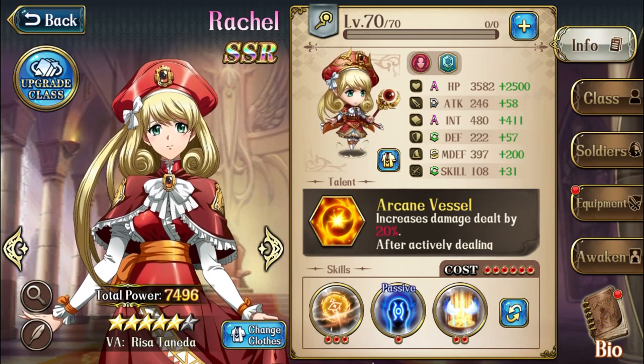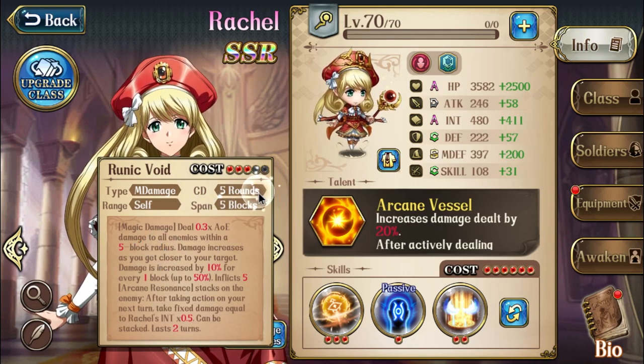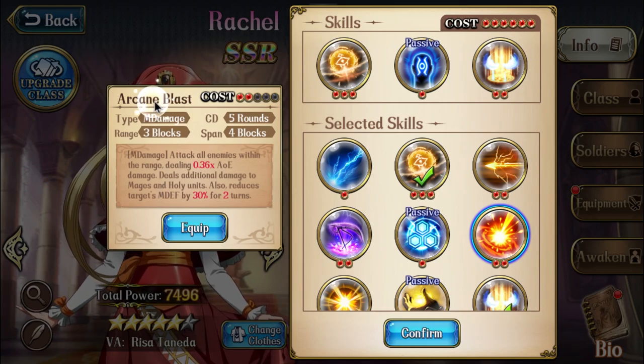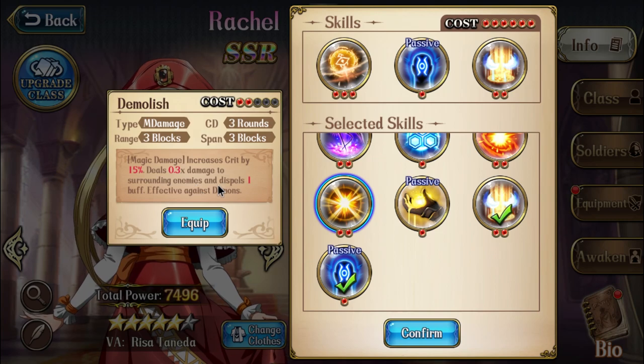We're going to take a look at the skill right now — Runic Void. So it's an AoE damage to all enemies within a 5-block radius. It's a 5-round cooldown, which means it's the same as Arcane Blast. Arcane Blast does a little bit more damage, however, it deals additional damage to mages and holy units. So this is already so good. I would probably have this and Arcane Blast, so we have two effective AoEs. Demolage is also very good because sometimes you want to dispel, but it only dispels one buff.